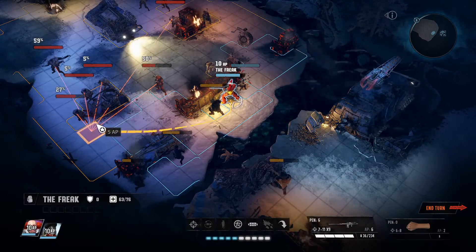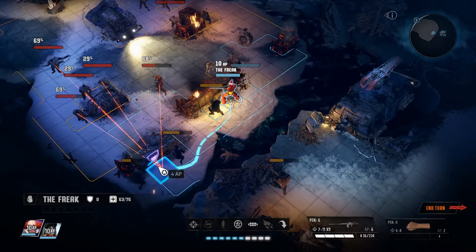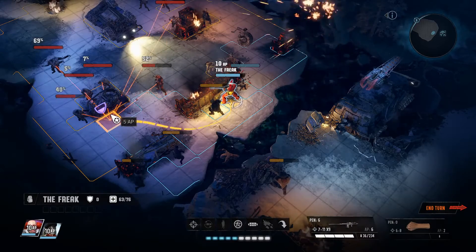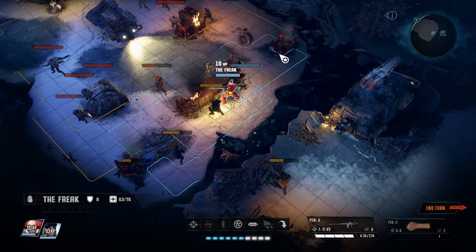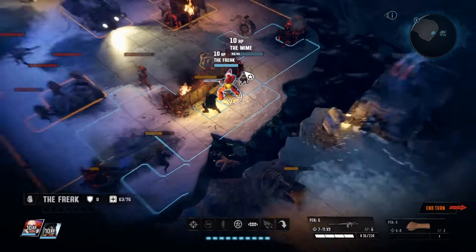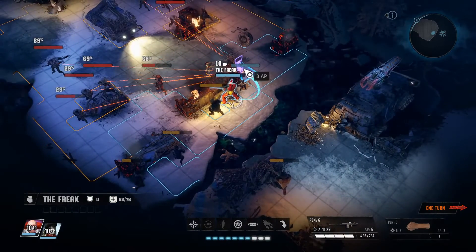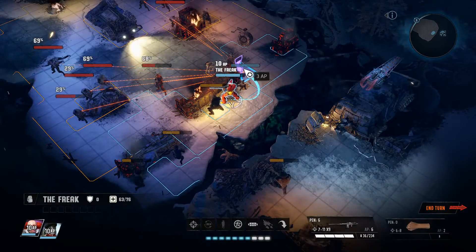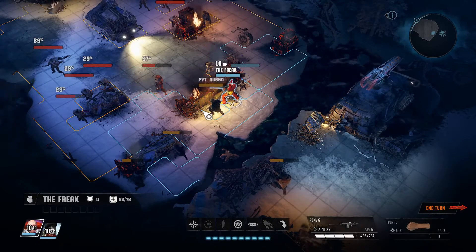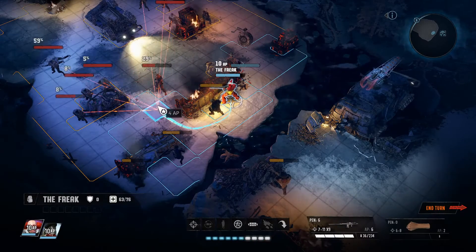One nice thing about the interface is it shows you how much cover you get and in which direction you get cover. So this means I have about half cover here. There are different areas of cover — some large, some small. You get coverage from both the front and the side, although you still can get shot at. So in this particular scenario there's a lot of enemies, so no matter where you move in the beginning, you're at risk of getting hit by all of them.